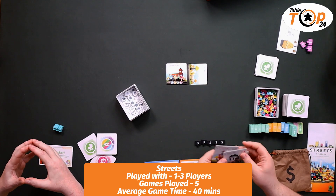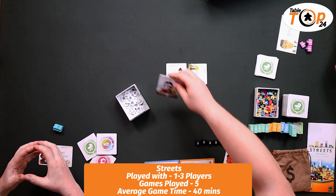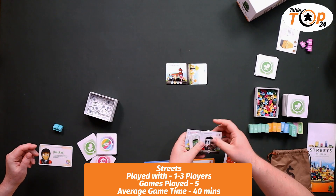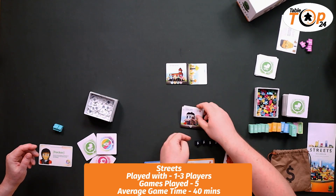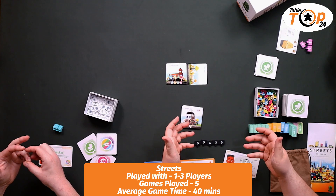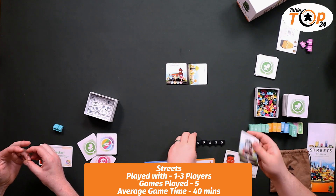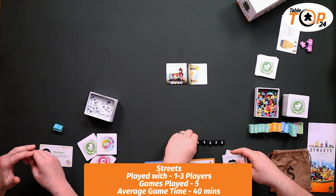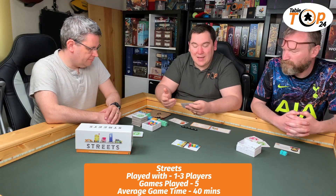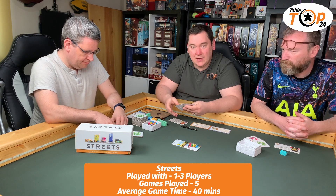Today we have Streets from Sinisterfish Games. In Streets, you will be taking one of the tiles in your hand, placing it into a pre-existing street or closing off a pre-existing street, moving people into your new property, and potentially scoring points on enclosed streets. Once you place a tile, you'll be placing your ownership marker to let people know that's yours, then drawing a new tile. And that continues round. That is the basic game.